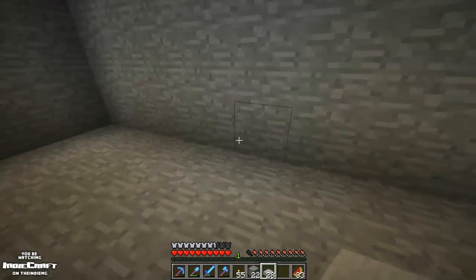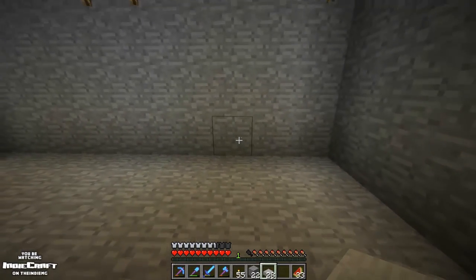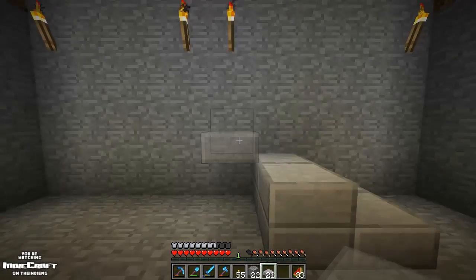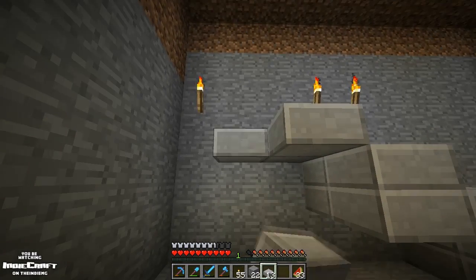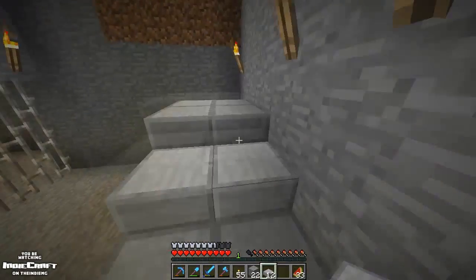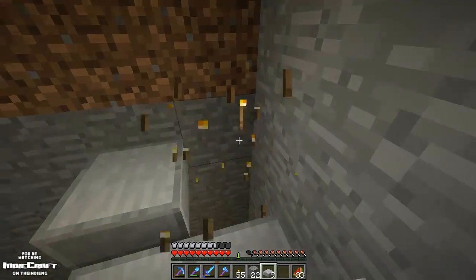Somewhere up there is going to be the floor to the next level, the upper level. Let's go ahead and add a stairway — I didn't really think about where I wanted it to be. I'm probably going to need more stone slabs by the end of this.